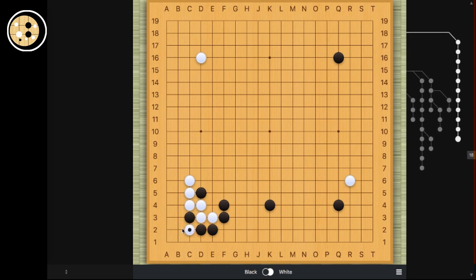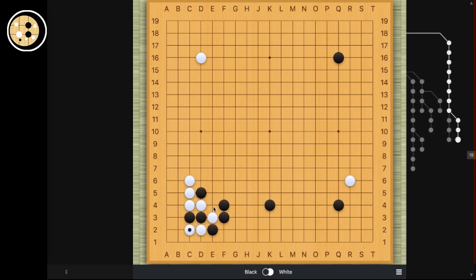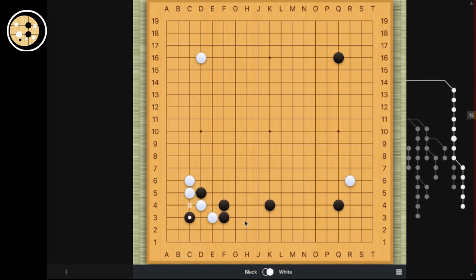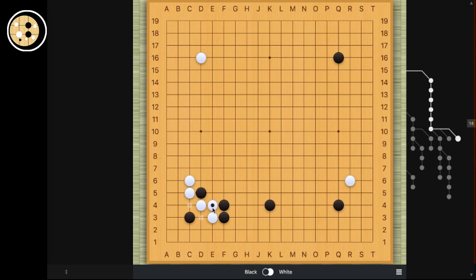And if white hanes, then this is even worse because it gives black a free stone and this is way stronger. So connecting is usually bad for white — as white, you usually don't want to do that. So to resist, you can either play here or play here. Both of these will end up in very complicated fights when black cuts.